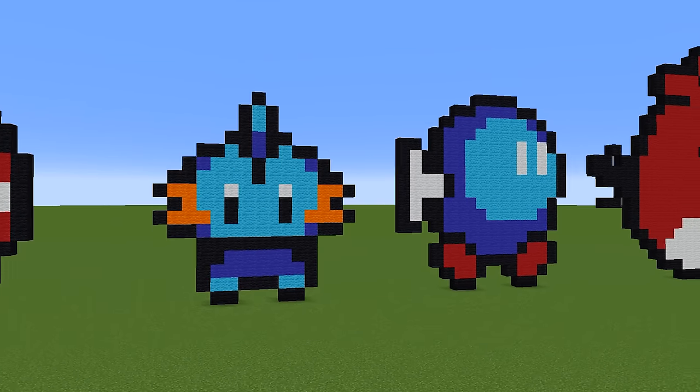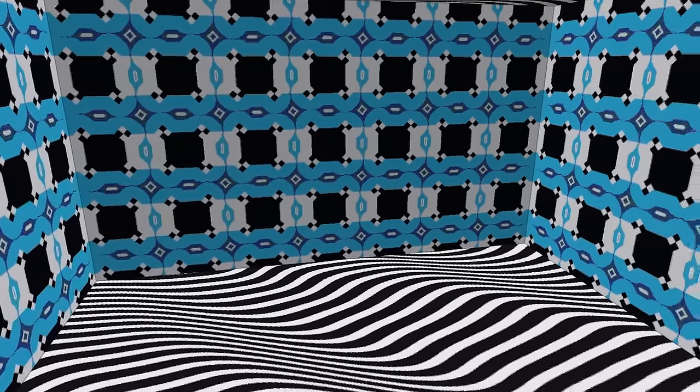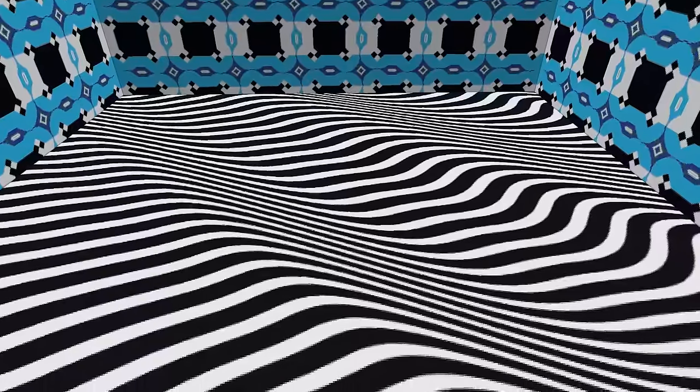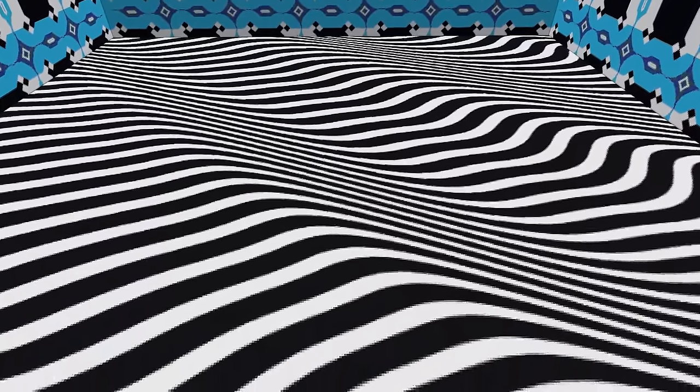Now we're all familiar with normal pixel art. However, this pixel art room took it to the next level, completely tricking your eyes. The blue lines on the wall appear to be in a zigzag pattern, but they are actually completely level and straight. And on the ceiling and floor are black and white stripes that create the illusion that they are slightly moving — which is also completely false — making this by far one of the trippiest Minecraft rooms ever.